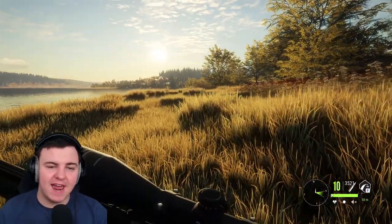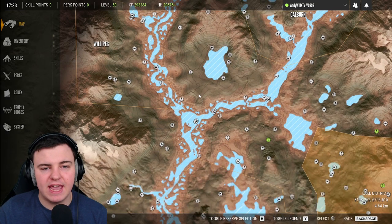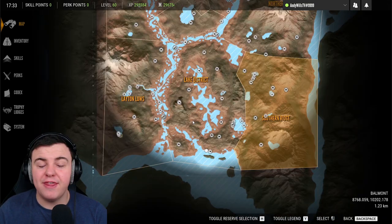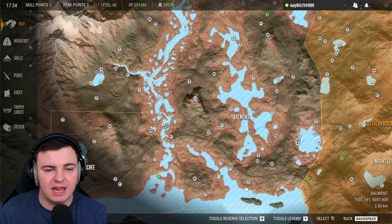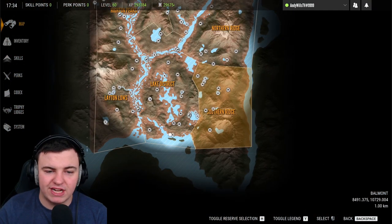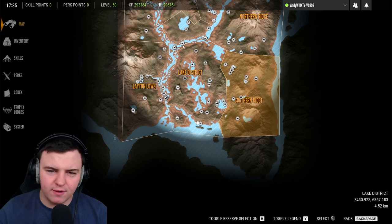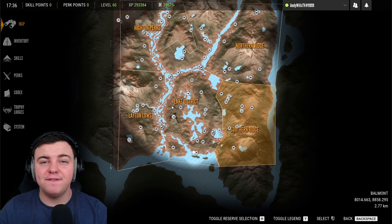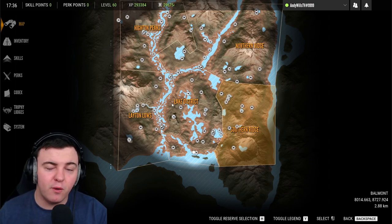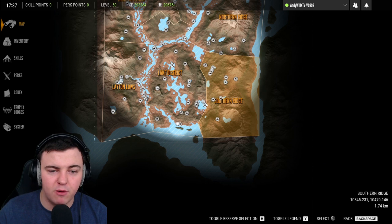Moving on to the biggest animal on the map: the Moose. If you imagine the river as a slingshot, moose can be found anywhere on the Y section. They love to be up there early in the morning, then make their way south throughout the day, and in the afternoon you can find them anywhere on the lower section of the river, as well as over to the right-hand Lake District region. Their need zone times are 4 in the morning until midday, and then 4 in the afternoon until 8 in the evening.